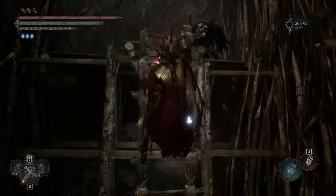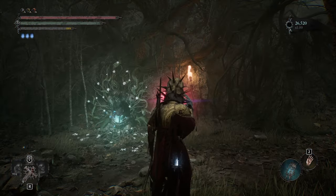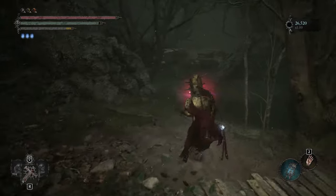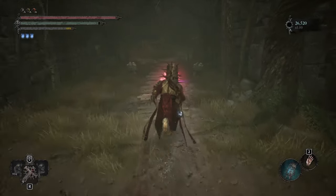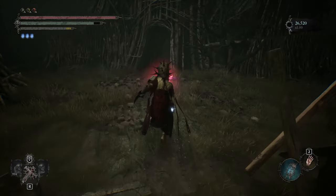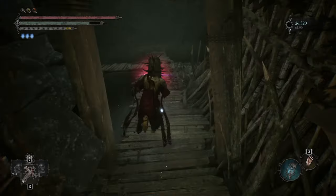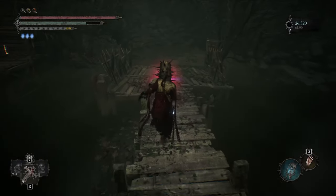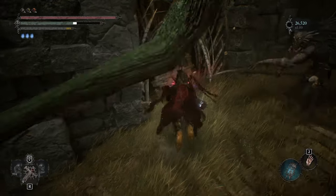To get the Bloodbane Ring, you're going to go from that same Vestige in Forsaken Fen and travel through basically the same path, but instead of going towards the bonfire, you're going to progress through the level. Right before the bridge you can knock down to create a shortcut, there's going to be an outcropping of wood, and you want to roll into that to grab the Bloodbane Ring.